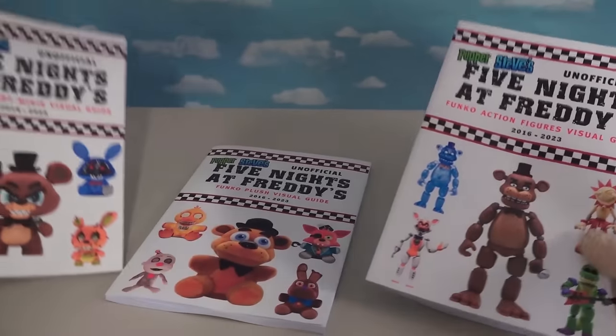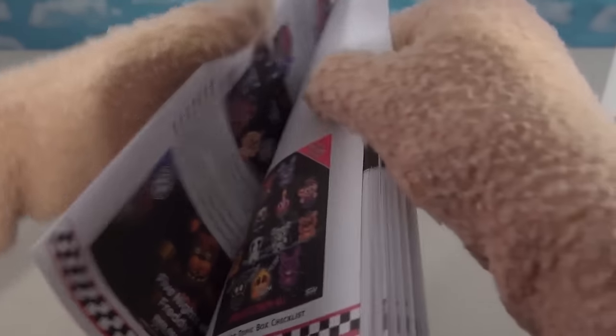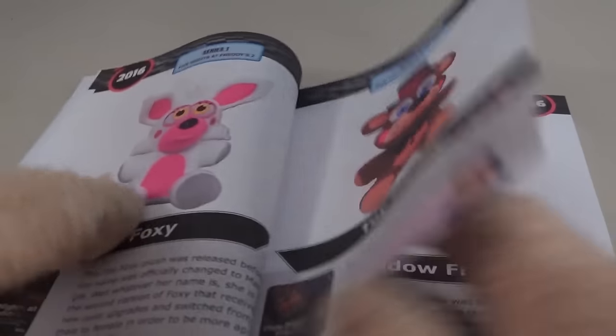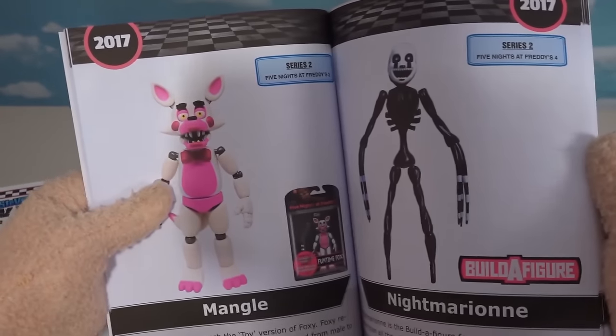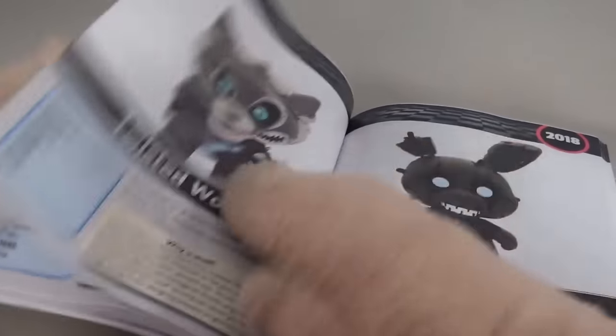Hey guys, we've got a brand new line of Five Nights at Freddy's Visual Guide Collector books. Each one is loaded full of pictures, information, and everything you want to know about these characters from these awesome toy lines. Hit the links in the description to purchase yours today.